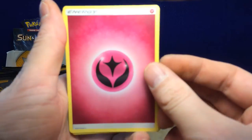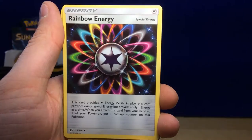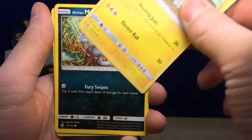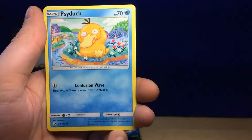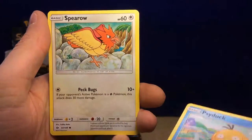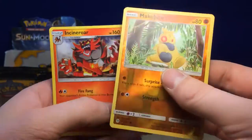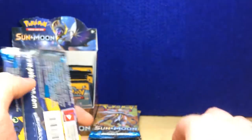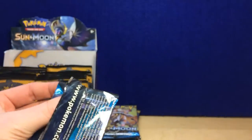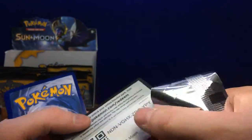Starting out: Fairy Energy, Furfrou, Rockruff, Rainbow Energy, Charjabug, Alolan Meowth, Pikipek, Eevee, Sideswipe, Spearow — reverse hollow Makuhita, then a regular rare Incineroar.